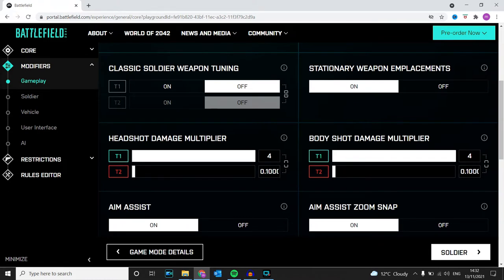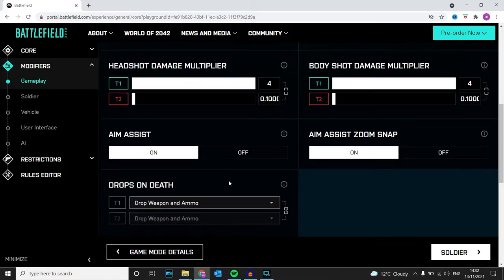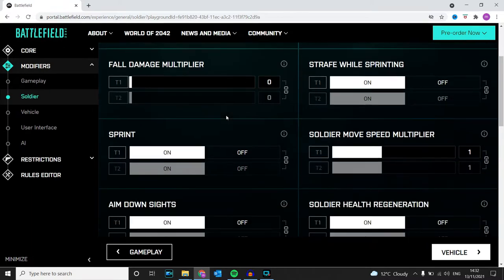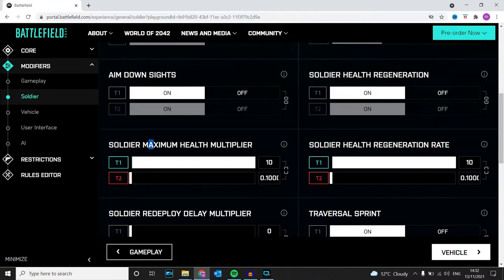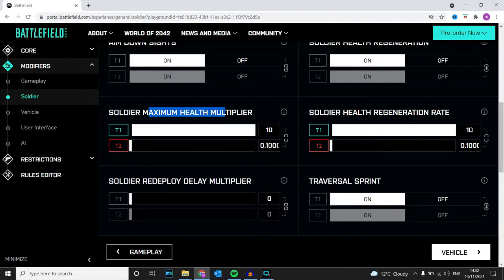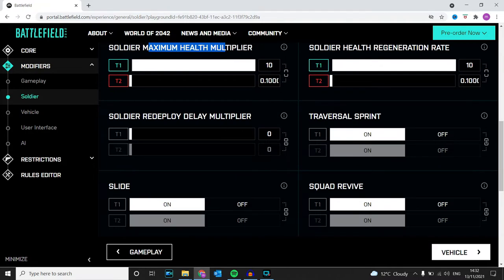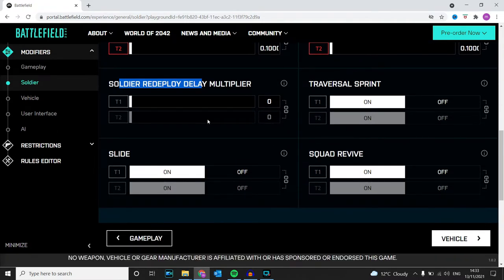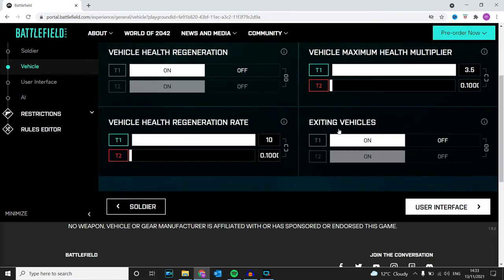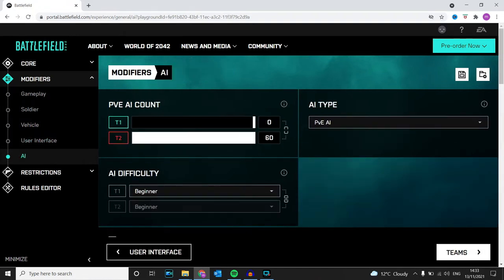Headshot and body shot damage multipliers are turned up for me and turned down for them, so I'm pretty much invincible. We've got instant death, the health multipliers are turned up as well, and the regeneration is turned up for us and unlinked and turned down for them. The soldier redeploying delay is set to zero so they spawn in straight away. You don't need a vehicle, you don't need a user interface.